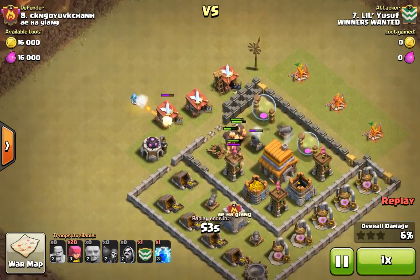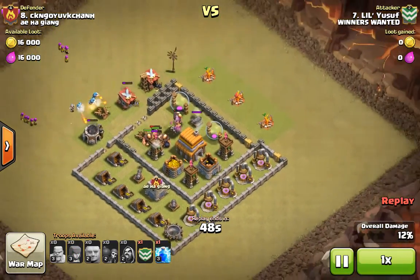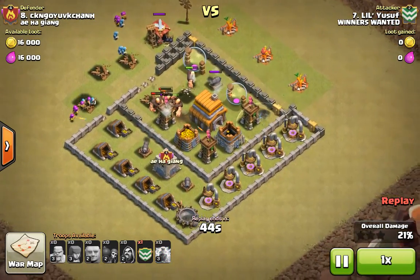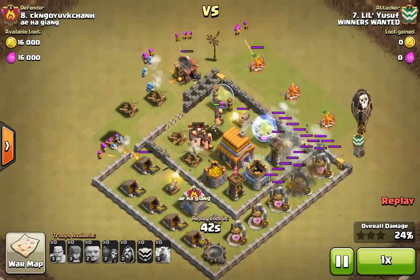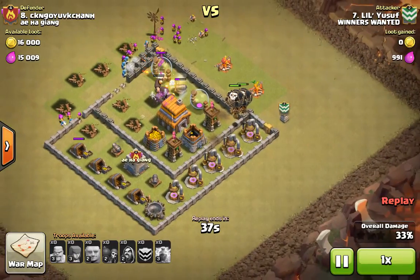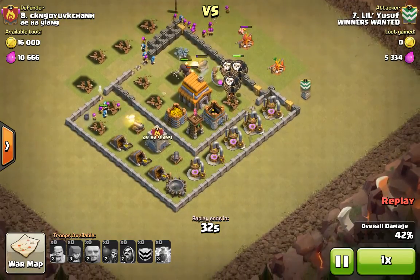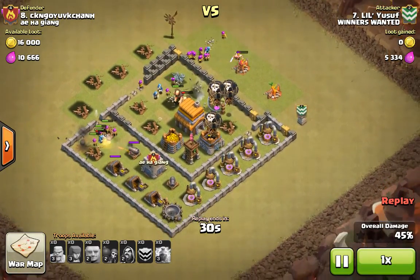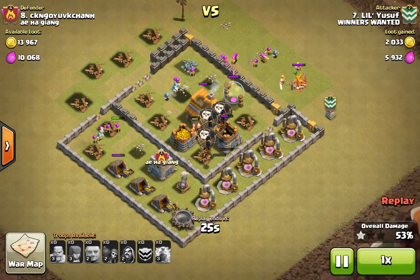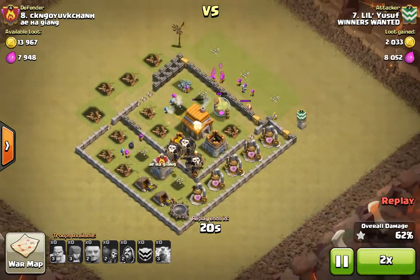Those are pretty much going to wreck this guy. So here come the Wizards from behind, just destroying everything. My Giants are still destroying the defenses — I destroyed a lot of the base. Now I'm deploying the rest of my Archers, and here come the Max Bowlers from the Clan Castle. There's an Air Bomb. The raid is looking good, looks like this is going to be an easy 3-star. Cannon is down, and only thing that really matters now is that Archer Tower.